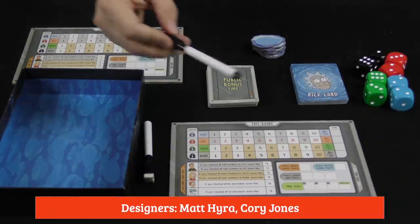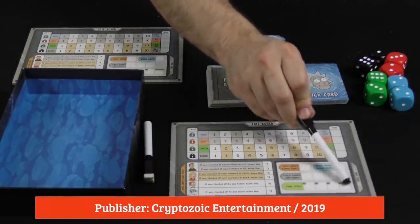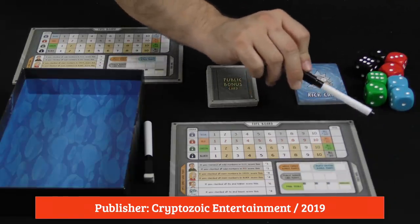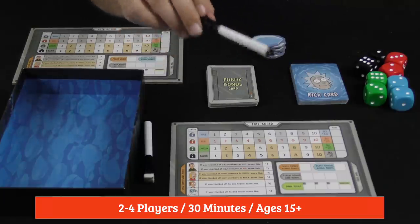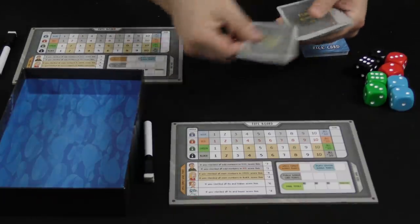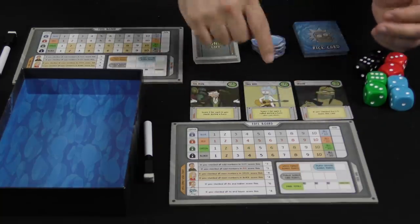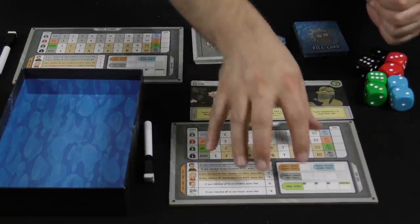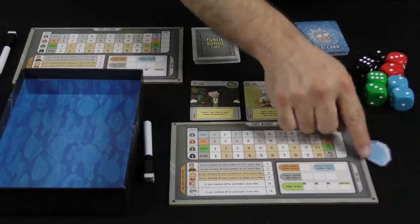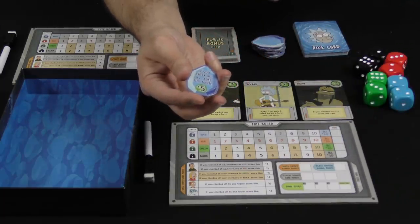The game is played over three rounds and at the end of each round you'll write down your score, then your grand total at the end — whoever has the highest grand total is the winner. Each round you're going to deal each player three public bonus cards. These are things that if they accomplish them they'll get some bonus victory points. They're also going to have their own board, a dry erase marker, and you're going to deal everyone one of these tokens — that is a secret goal. If you achieve that, you'll also get some victory points.